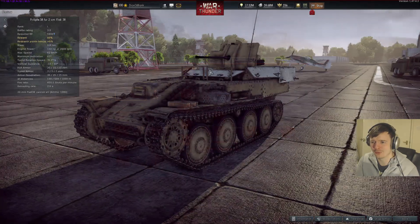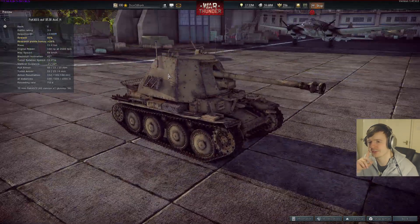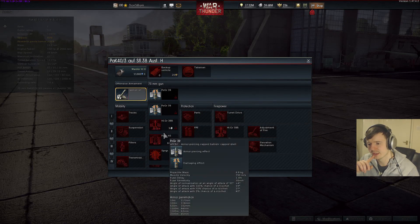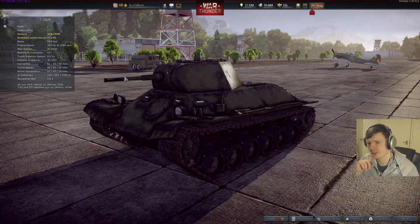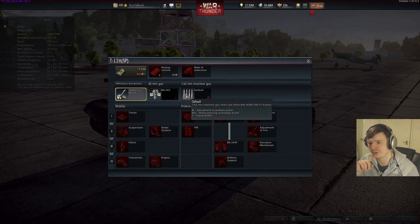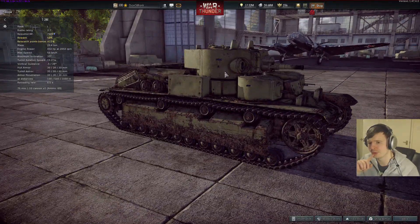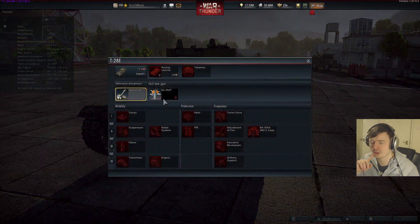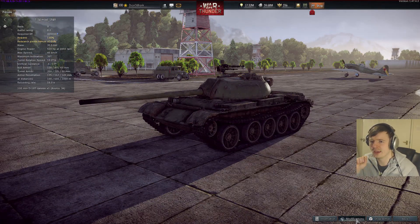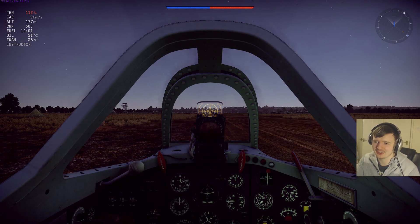It looks like a Flak 38 Panzerkampfwagen 38, a new Marder added just after the current Marder in the research tree, and it looks pretty powerful. There's also the T-126, which actually looks pretty slow — I thought it'd be fast, but it has about 36 km/h. The gun doesn't seem superb but should be sufficient for its battle rating. There's a T-28 that currently looks exactly like the existing T-28 in-game, and they've also added a T-54 at tier 5.